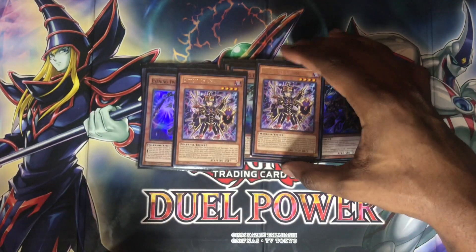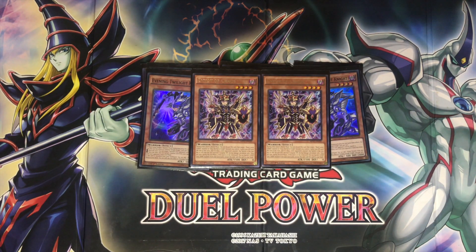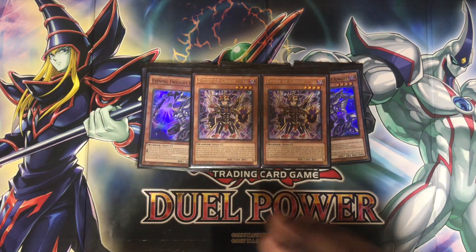We also run two Envoy of Chaos, added for more banishing support — to banish your Evening and Twilight Night cards to get access to more of your resources faster.